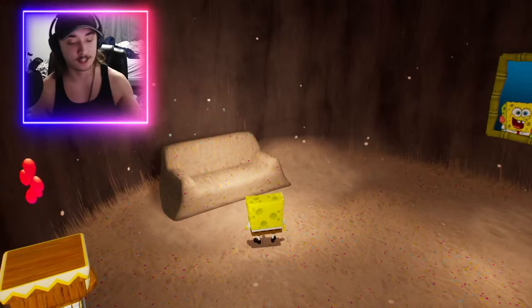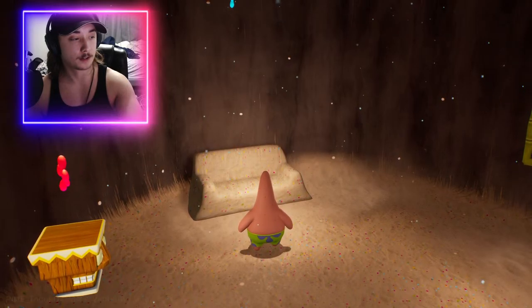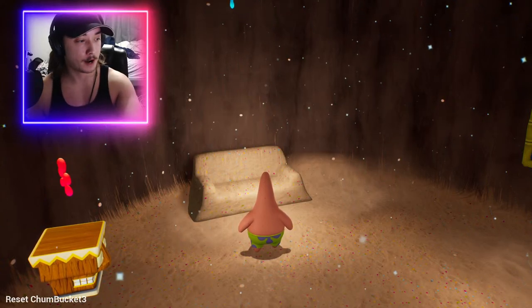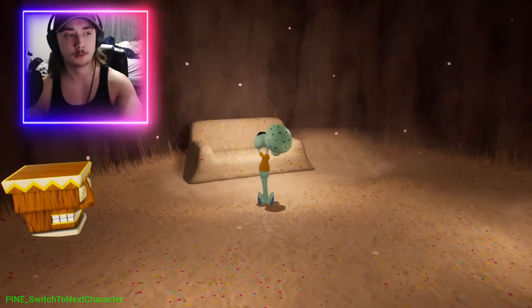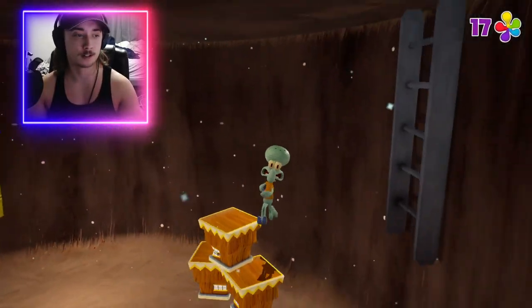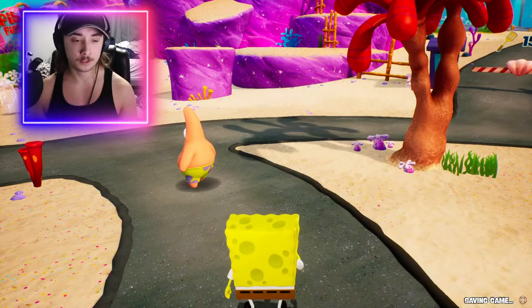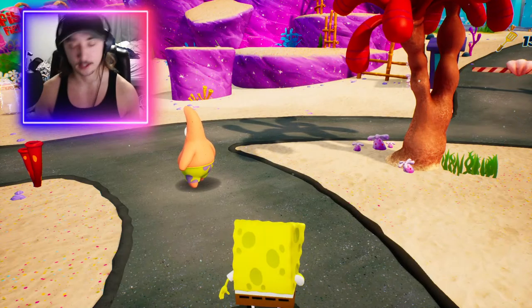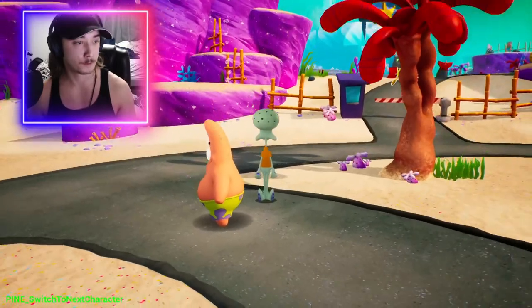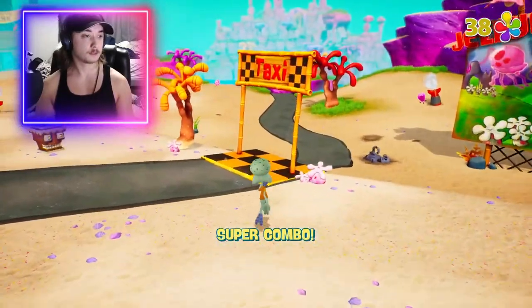Every time I walk into a place it switches me back to SpongeBob, and sometimes I'll have to go through this menu at the bottom left. There's a debug camera, I can automatically defeat a boss, I can unlock all levels — which I might do at some point, because there's going to be a point where I can't continue as Squidward since he lacks a lot of abilities. Maybe later I'll unlock all the levels and just see how many golden spatulas I can get in each one.